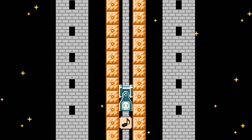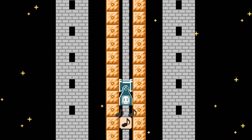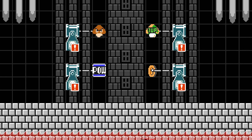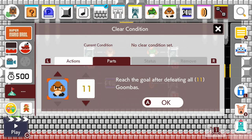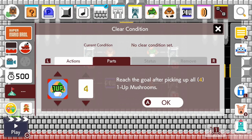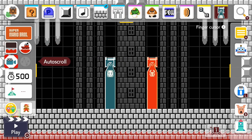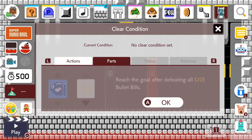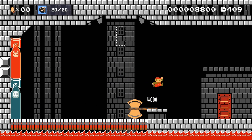In the night airship and sky themes, both the Bill Blaster and the objects it launches are affected by low gravity. An asset with a clear condition inside a Bill Blaster will allow you to increase the amount needed to clear the course: 10 for all enemies, 3 for 1-up mushrooms, 4 for POW blocks and P-Switches, and 30 for coins. Both a Bill Blaster and a Bullseye Blaster share the same parts clear condition, requiring the player to defeat a certain amount of either kind of Bullet Bill to reach the goal.